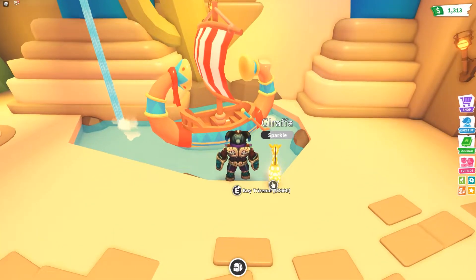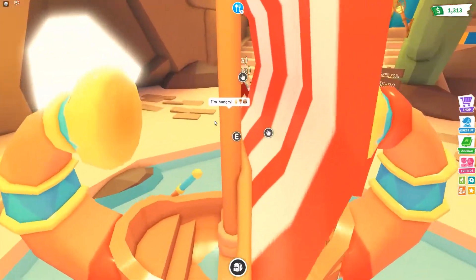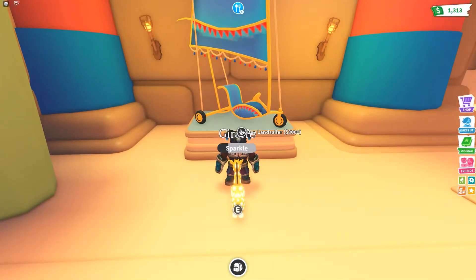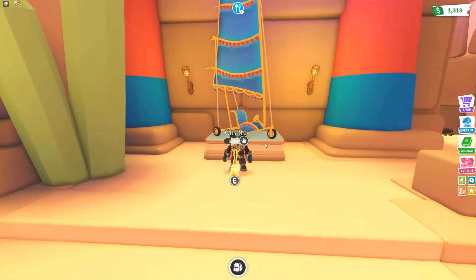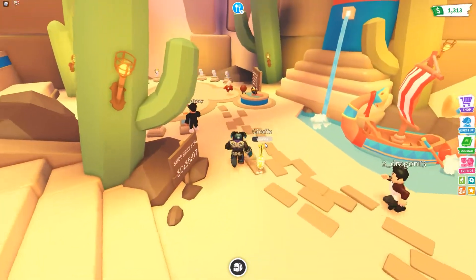There are also two new vehicles. First, you'll be able to buy this trireme — it's a little bit more expensive but not crazy. When the water is back, you'll be able to go sailing around the lake on this fine ship — it looks pretty awesome. And then up here there's also a land sailor for 3,000 bucks. It looks amazing — I love how tall the sail is. It'd be really awesome to zoom around on that.